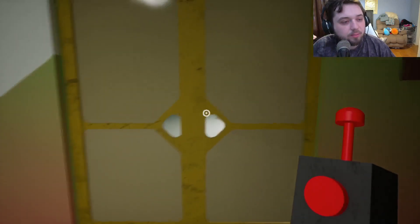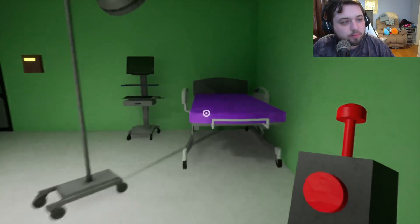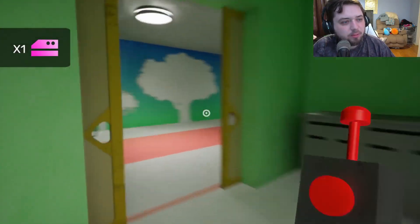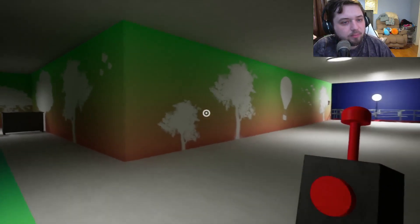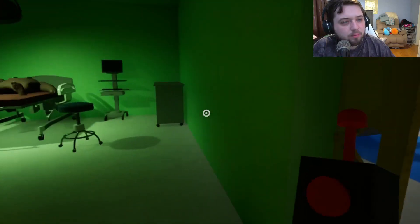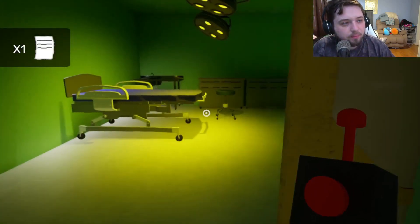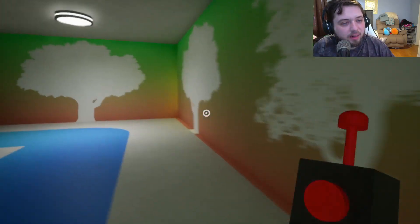I'm gonna go in here first, see what's in here. Oh no — the card key. Okay, it's a pinkish one. Don't want to go in there yet. Didn't I see a pinkish doorway? I also want to make sure I got these — yeah, I still need to get these. You can look at all these again later in the main menu.